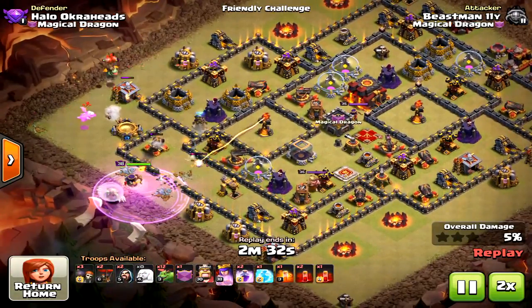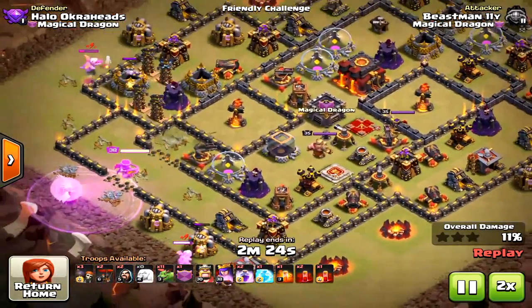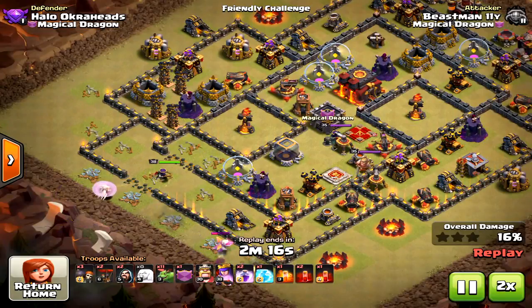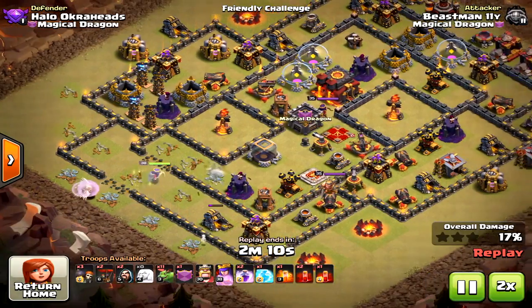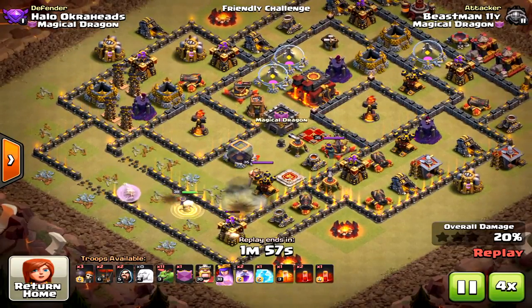Now, I know Power Bang put this video out, but he went up against not a max base — it was actually Town Hall 10, barely, not even close to max. This is a maxed out base. It did take him a number of tries to get this, but what I found is that if you're going to use this strategy, it's only going to work on certain bases.